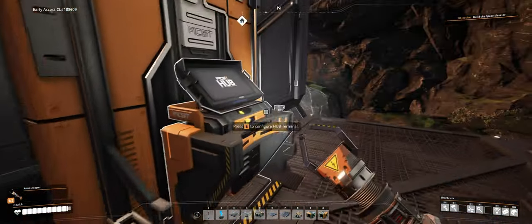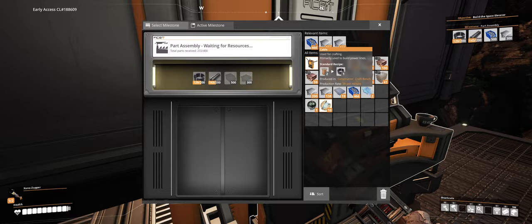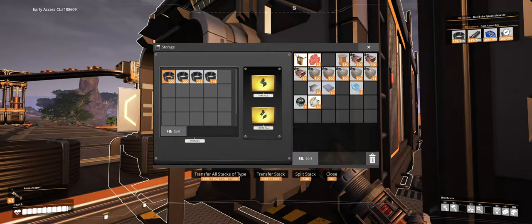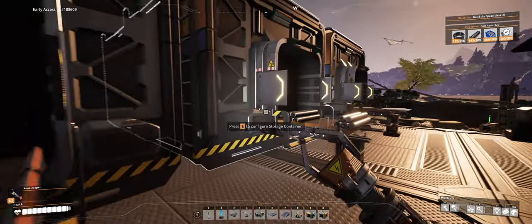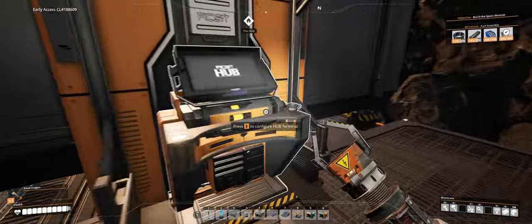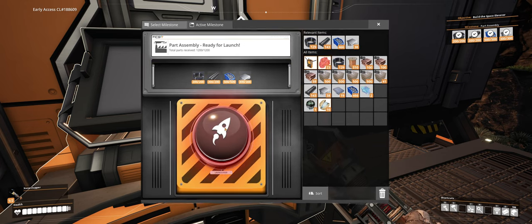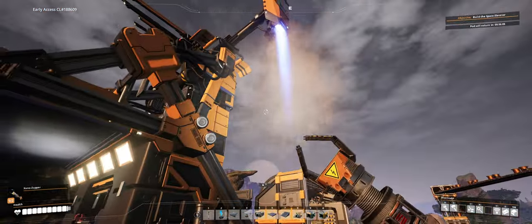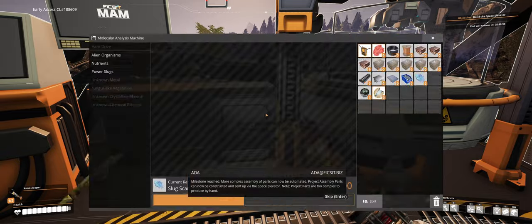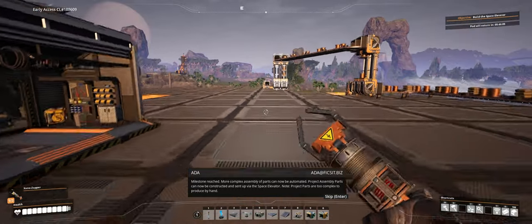Okay, now what do we need? We need some more of that, some more of that, and some more of that. Push the button. Milestone reached! More complex assembly of parts can now be automated. Project assembly parts can now be constructed and sent up via the space elevator. Note, project parts are too complex to produce by hand.